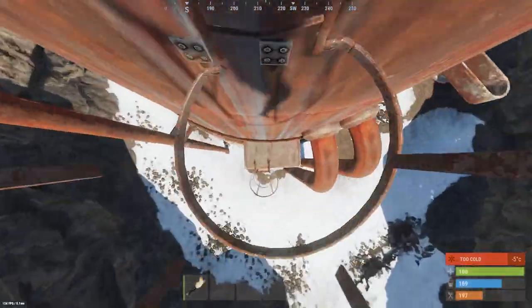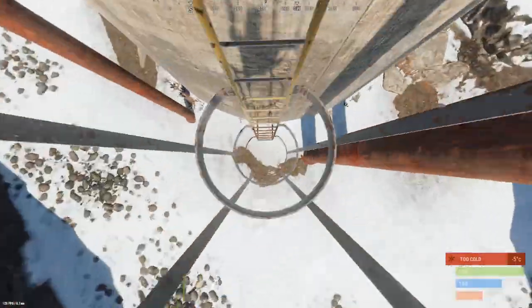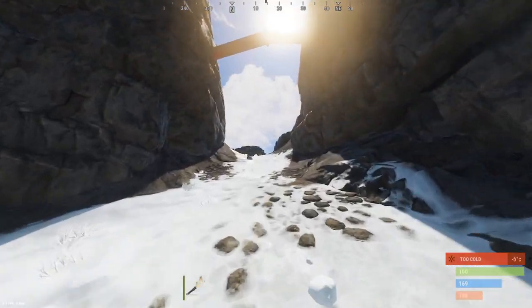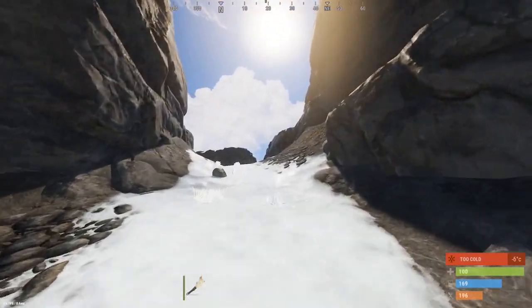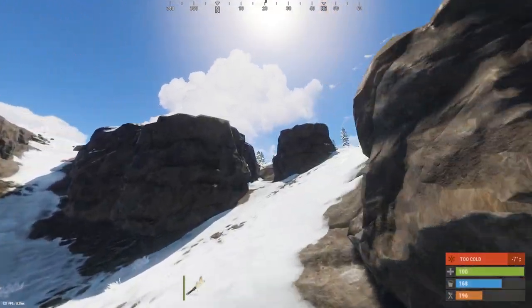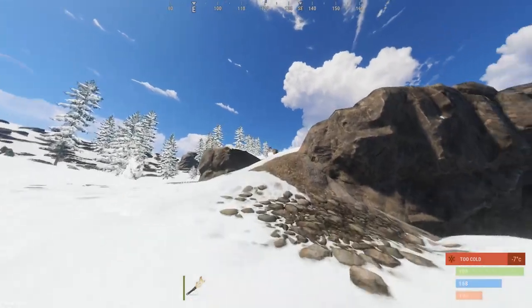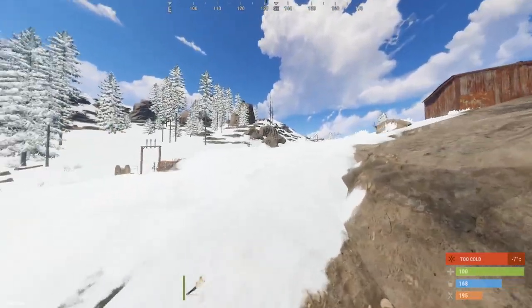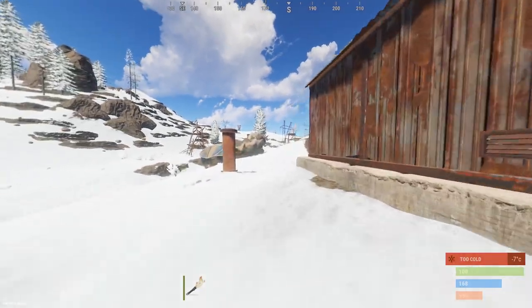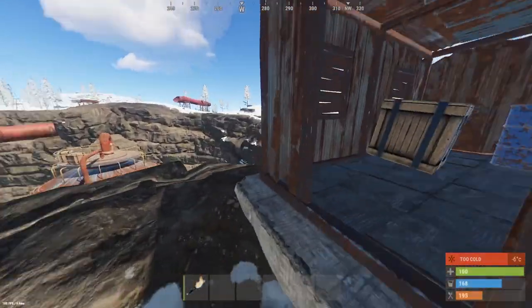To go down, use the same ladders you came up. You're going to want to go up this hill and then keep going right, and you'll see the shack right here. Inside the shack there will be one crate spawn.